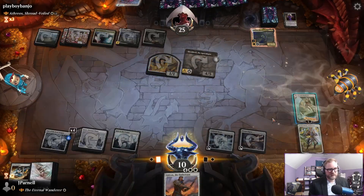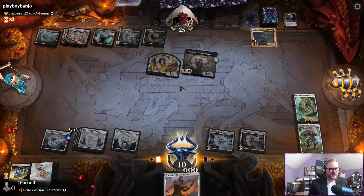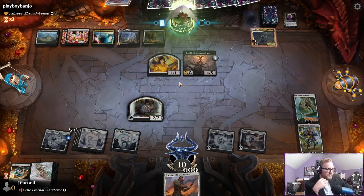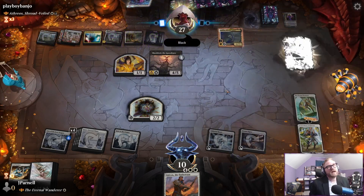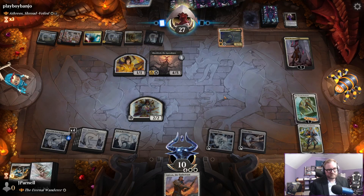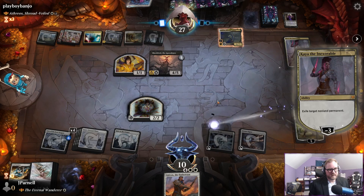We're going to ice Sheoldred again, which is not a winning strategy — leaving Sheoldred on the board is not a winning strategy in and of itself. But yet it's what we're doing. Kaya is so good. Kaya is going to get rid of the Eternal Wanderer.